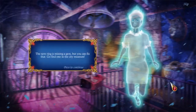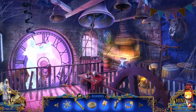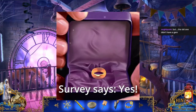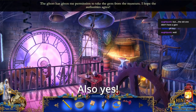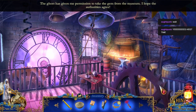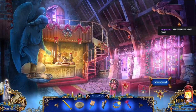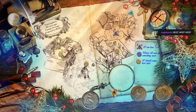I forgot about him. The new ring is missing a gem, but you can fix that. Go find one in the city museum. Wasn't it just a plain gold ring originally? And now I'm gonna steal something from the museum? Really? The ghost has given me permission to take the gem from the museum. I hope the authorities agree. How do I get there from here? Wait, where am I?